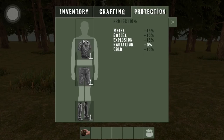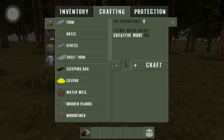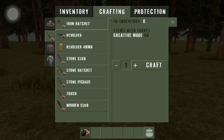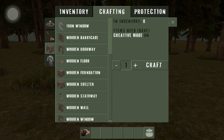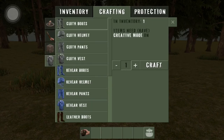This is what you start off with when you play the challenging mode. Let's go to Crafting — this is all the same besides the water well; I think I've seen that in some other video. The guns and weapons are all the same. Basically everything is the same, besides the clothing.